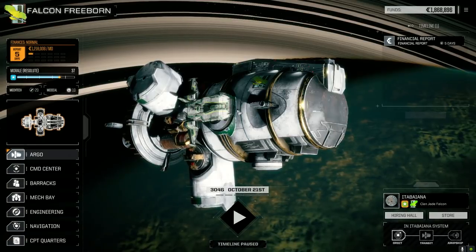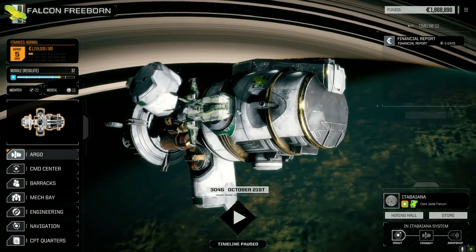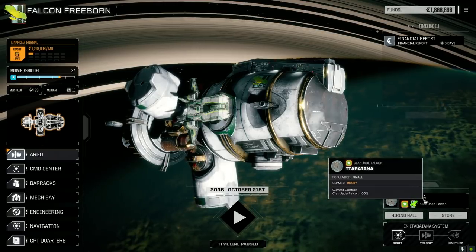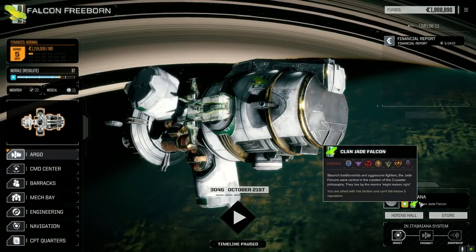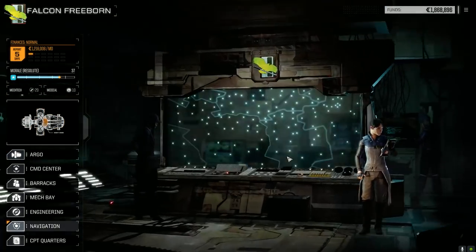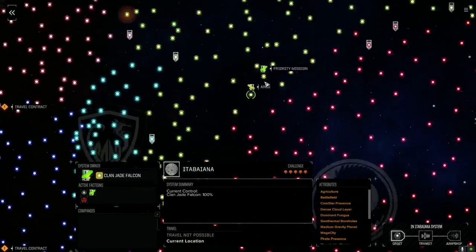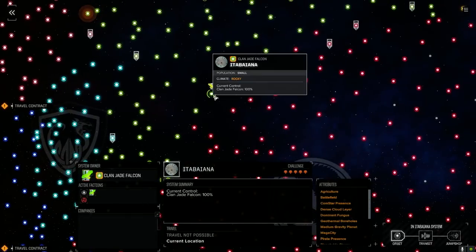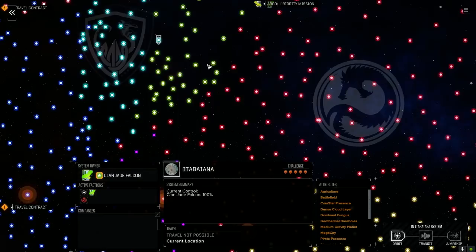Hey everybody, welcome back to another episode of Jade Falcon Freeborn. We are at Itabainia - hope I got that right - anyway we're at the same planet still. Let's go back to the star map and have a quick look. We are on our way to the front lines and Jade Falcon is doing a really great job. We're going to take a mission here today first before we jump because there's a priority mission we can take.